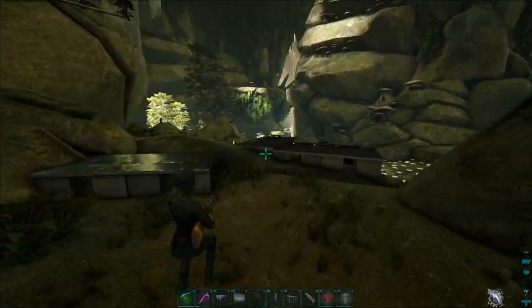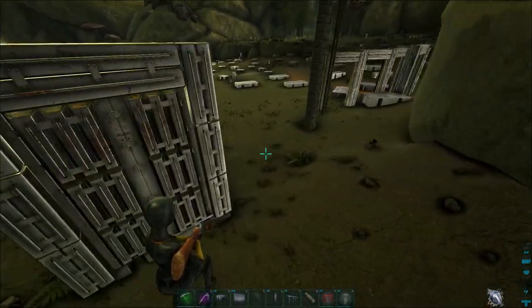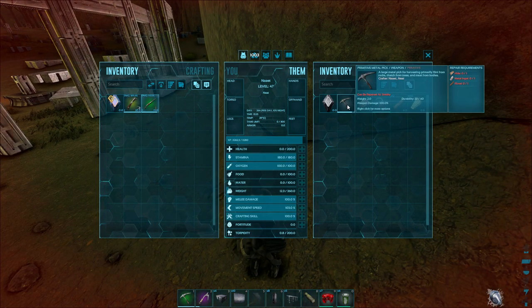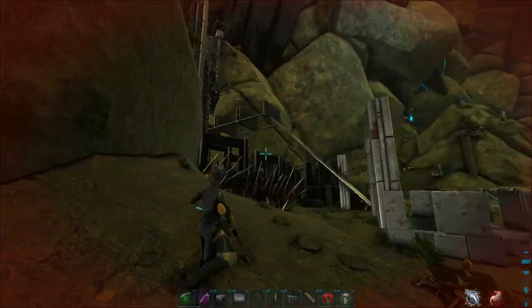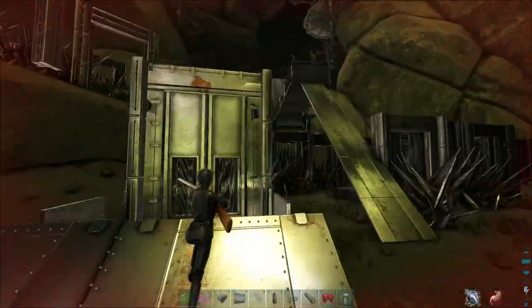We do get a decent amount of kits over here. Turrets are pointing this way. Nothing — a sickle and a pickaxe. Riff, what were you thinking, man? You're gonna mine my spike wall? Okay.